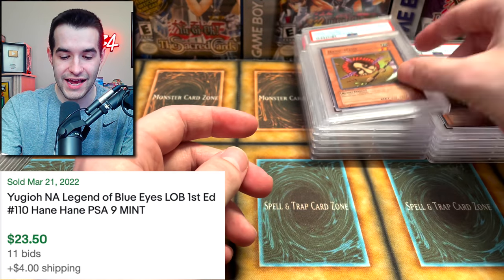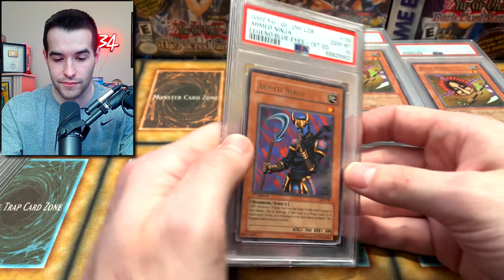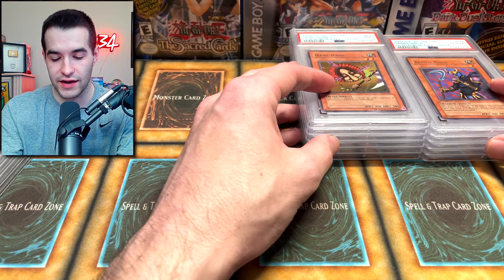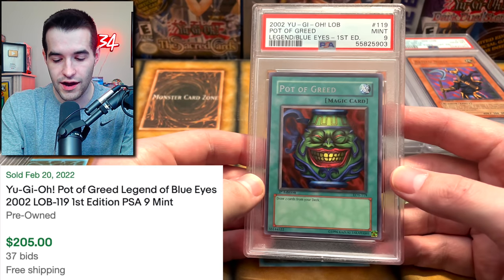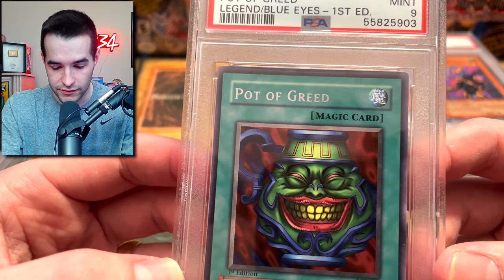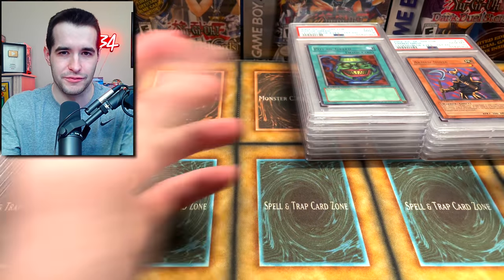A Mint 9. It's splitting every time — if you have two, you're not getting two 10s. Ooh, an Arm Ninja. We're pretty even in terms of 9s and 10s so far. The Pot of Greed got a 9 — this one is actually off-centered, so that actually makes sense. Two Pot of Greeds got 9s. Do we have a third? Yes — the 9 trifecta. This one actually looks pretty centered though.